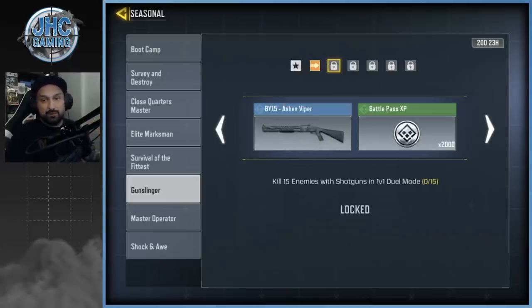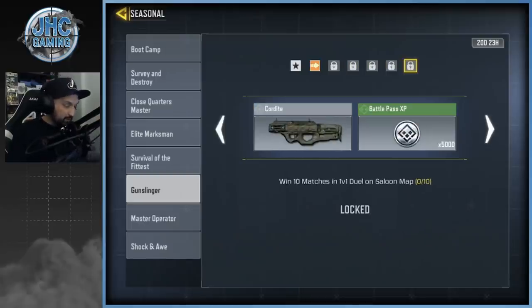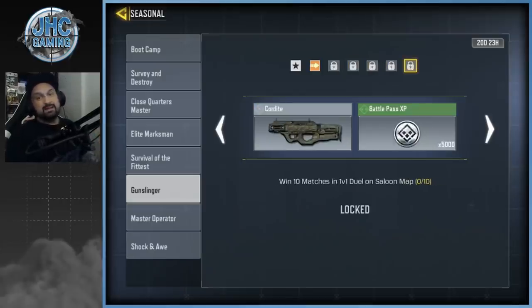There's kills with the shotgun and then kills with the sniper. As you progress, you get a bunch of cool Ashton Viper rare weapons — a BK57, DLQ33, a pistol — and at the end you get the brand new Cordite SMG. You're gonna have to get some wins on Saloon for that.